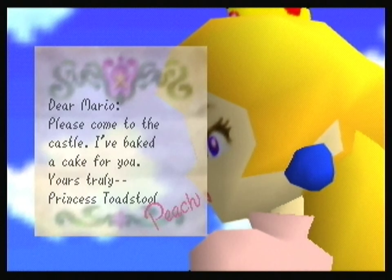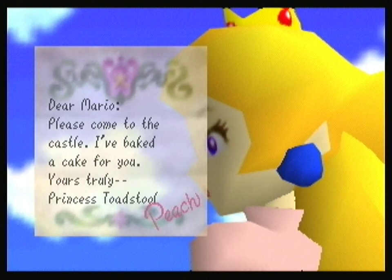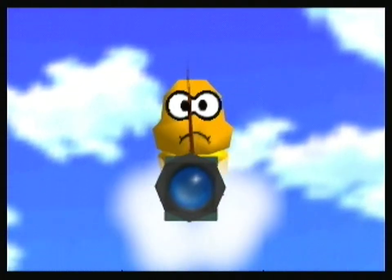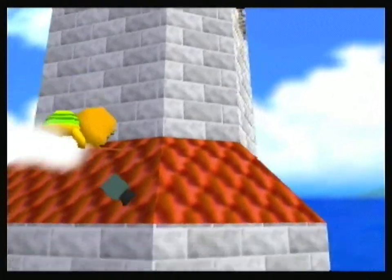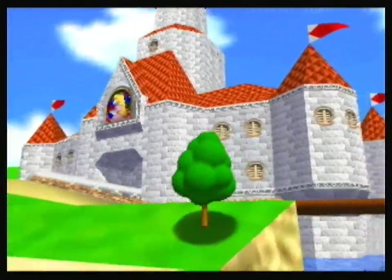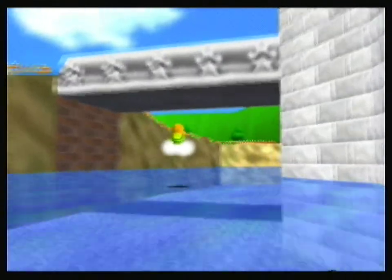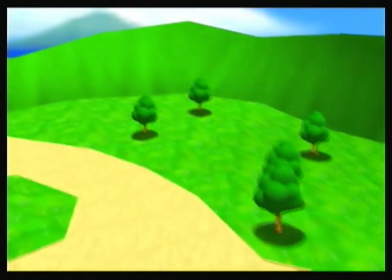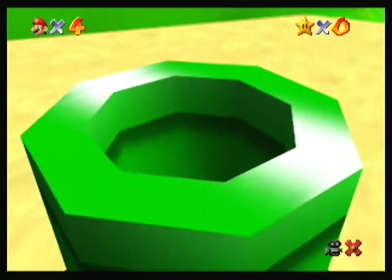Dear Mario, he's come to the castle. I invite the cake for you. Yours truly, Princess Peach. For the first time, Princess Peach is actually called Peach — up till now she was Princess Toadstool. Also, she used to have brown hair, but now she's a blonde. Well, she was a blonde. She did have brown hair at one point though.